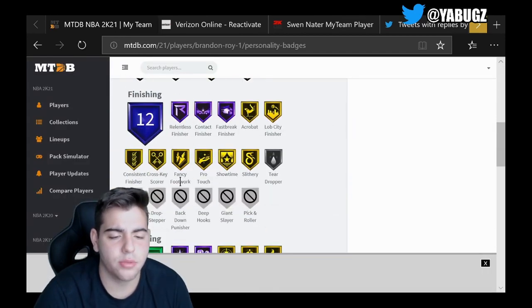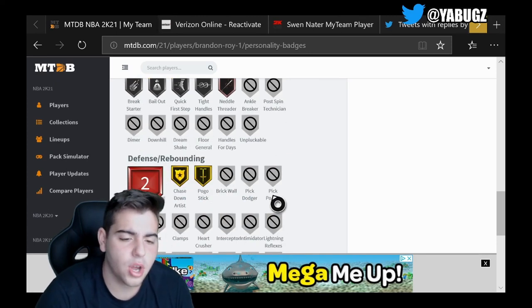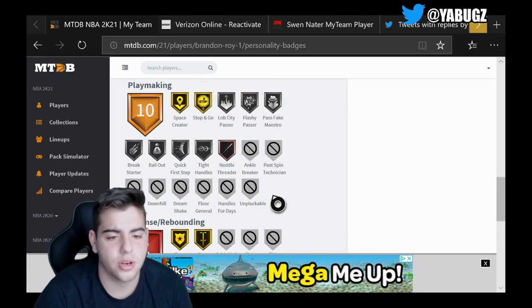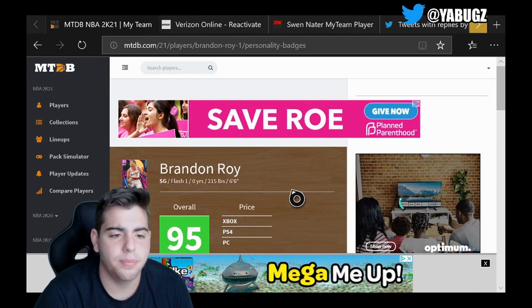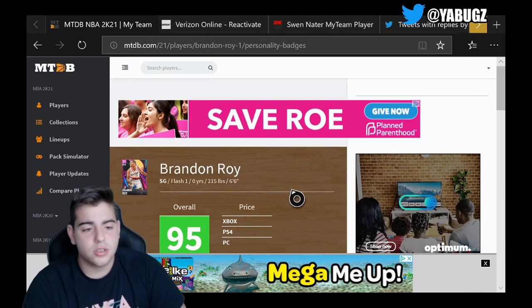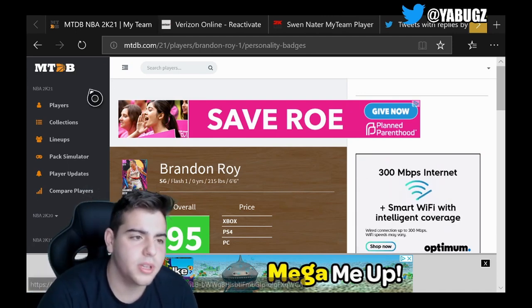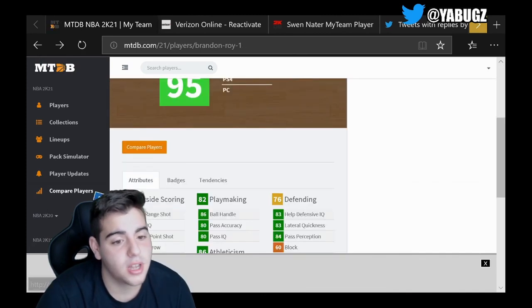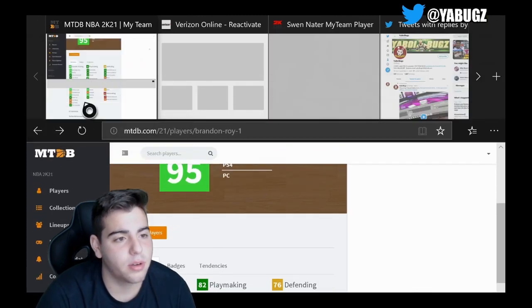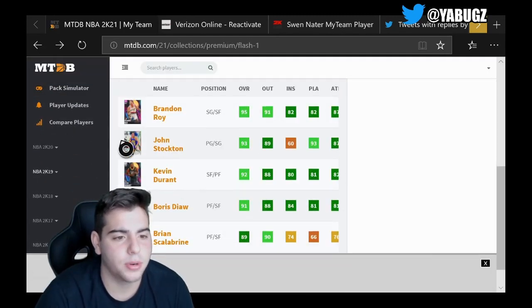One thing to note — these cards do not have range extender yet. He does have 16 gold badges and five Hall of Fame badges, but none of these cards have range extender, so that's something to look at. Brandon Roy is one of the best shooting guards in the game. Only problem is I already have Manu Ginobili, so Manu's gonna be my shooting guard no matter what — but Brandon Roy is a beast.